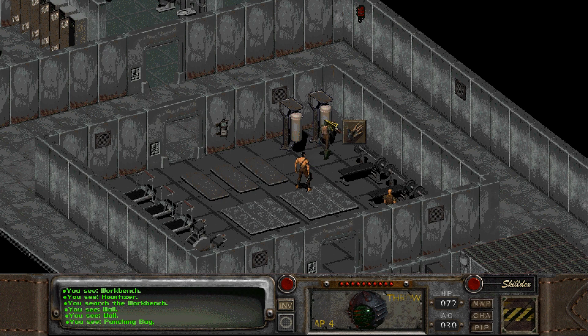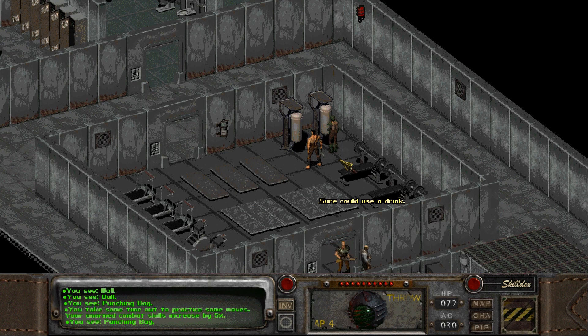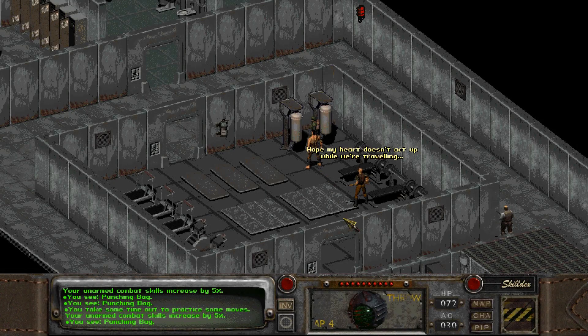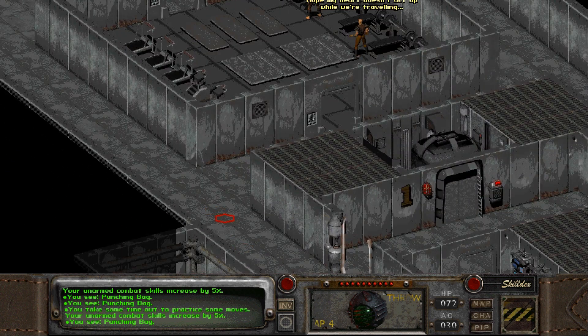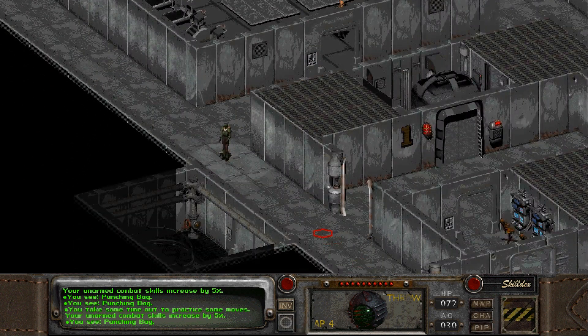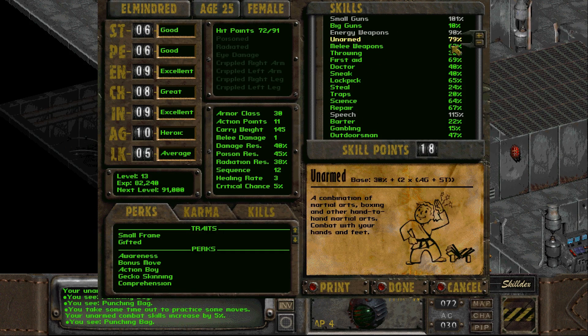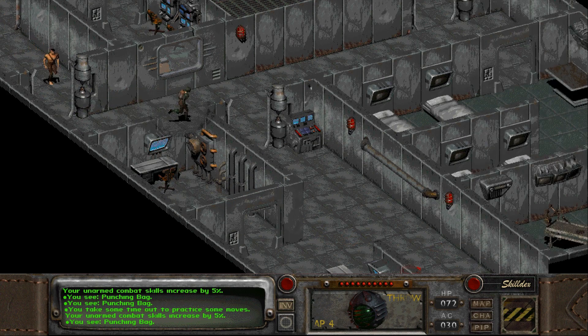We can actually use these punching bags. You take some time out to practice some moves — your unarmed combat skills increase by 5%. My buff-out hasn't actually run out yet, which is pretty good. Each of those you can use once to increase your unarmed by 5% each. I guess it's unarmed and not melee, but still, might as well, right?